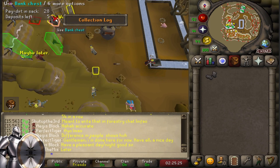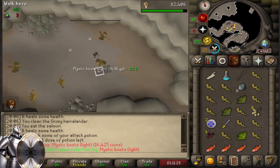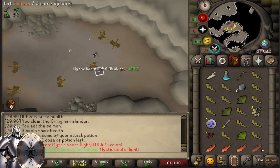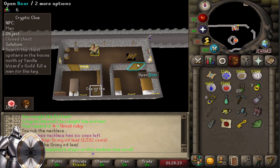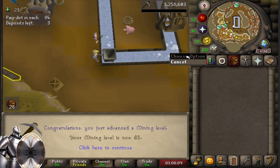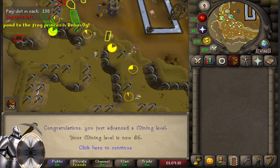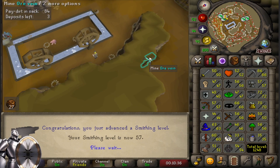Well there they are — we got the mystic boots. That puts me at 720 kill count, very very nice. What the... what is that? A very big level — 85 mining. That means rune is officially unlocked, even in the motherload mine. Excellent — slowly but surely moving on to 99. 86 mining. And that's 57 smithing — very nice.